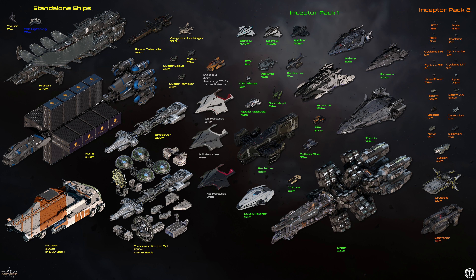I also have the standalone ships, which are the Hewlin, Kraken, Hull-E, Pioneer, two Endeavors — one in a full Master Set and one as an upgrade from a Caterpillar. I've got the Pirate Caterpillar, Cutter Scout, Cutter Original, the Cutter Rambler, and a Vanguard Harbinger. Everything has LTI except for the Hull-E and Pioneer which have 10 years, and the Pirate Caterpillar and Vanguard which have six months.